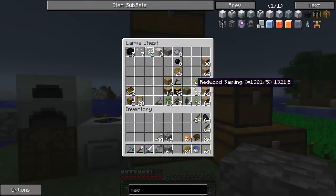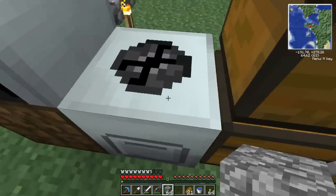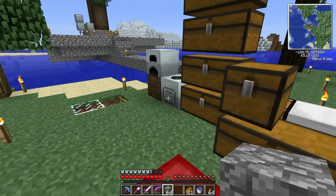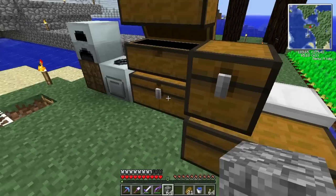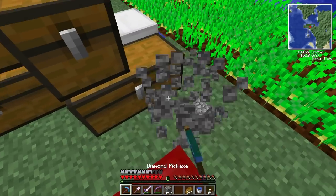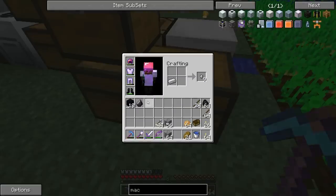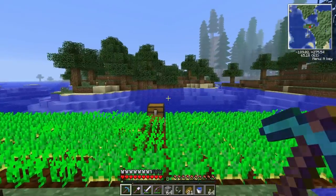The advanced circuit for the macerator required glowstone dust, and it just so happened that the village tower I thought was a church had a glowstone block — I broke it and got three glowstone dust, with one still leftover. That's why I was able to make the advanced circuit. I also want to collect more glowstone in the Nether since it's used in a lot of crafting recipes. Let's make some steel and flint and build a portal.